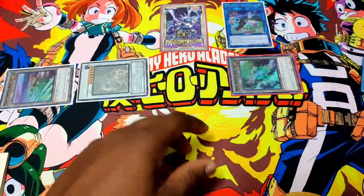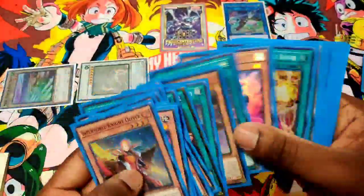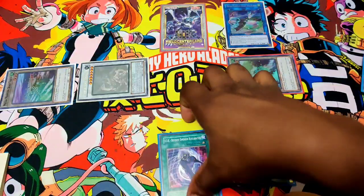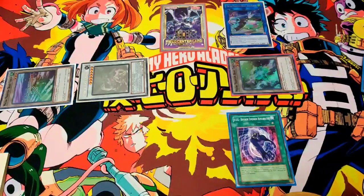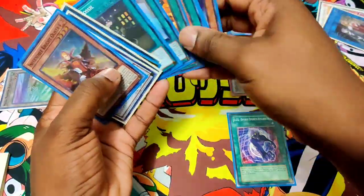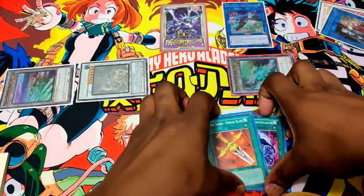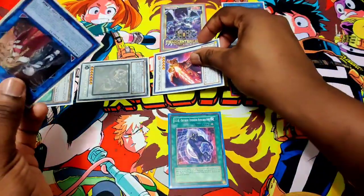Now we use Power Tool Dragon's effect, revealing three DDRs and adding one to hand. We use Phoenix Blade's effect — banish Captain Roland and Isolde, grab Phoenix Blade to hand. Activate DDR, discard Phoenix Blade, summon back Captain Roland.